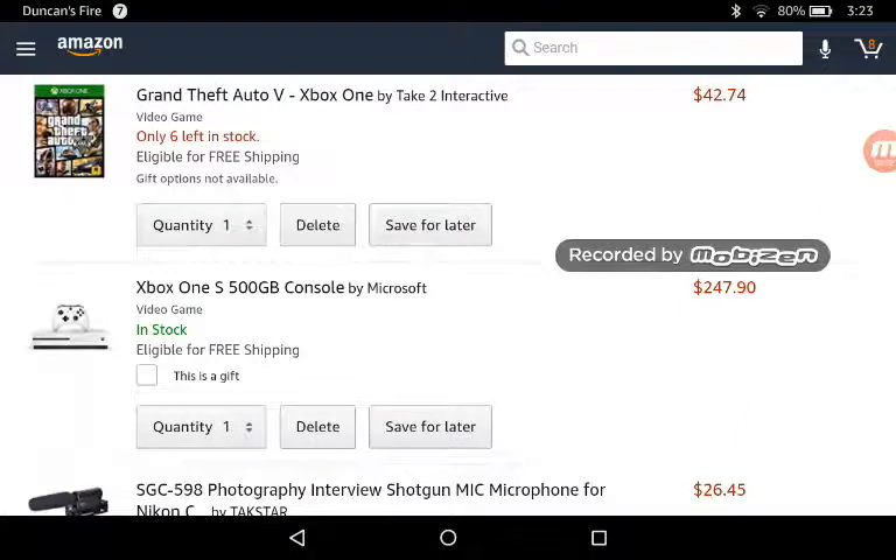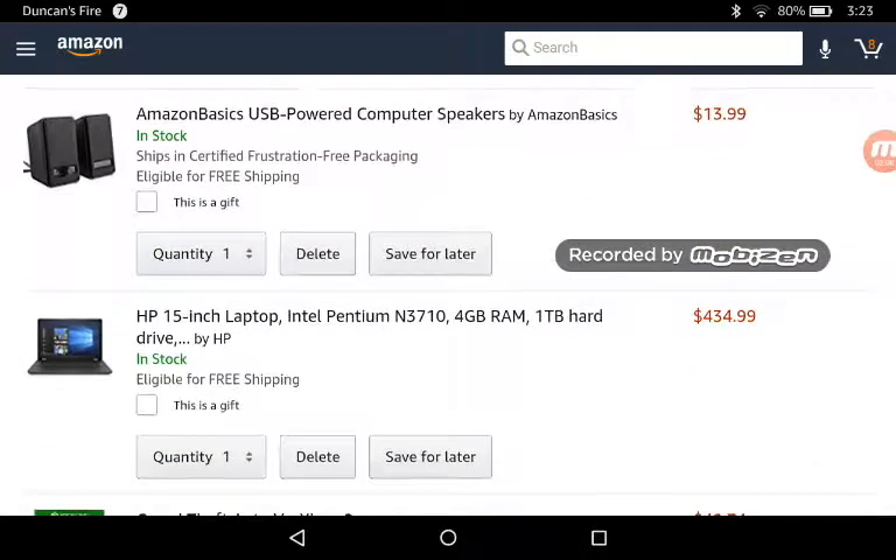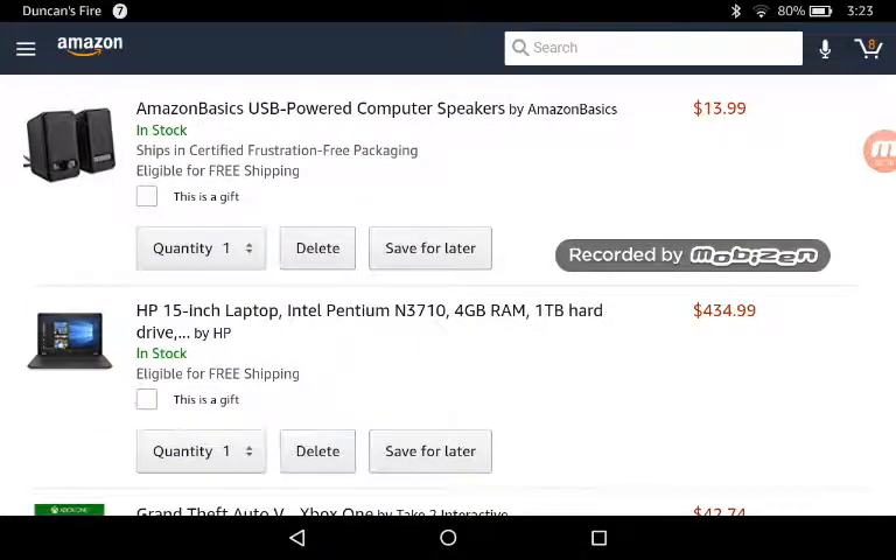Xbox One Media Remote — no one asked for that, that's for my little brother. Grand Theft Auto and that stuff. And this is an HP 4 gigabyte RAM, which we don't really need. That means it runs about as fast as my phone on cell service, which is pretty fast. It loads up an app within like 5 or 10 seconds at the slowest.